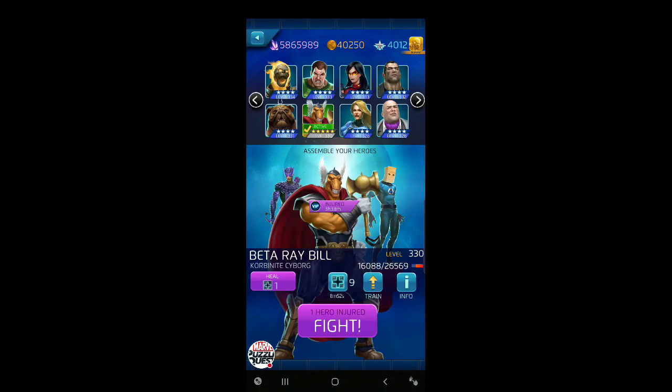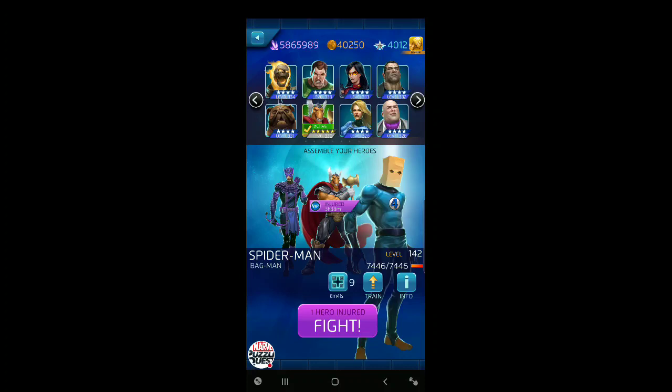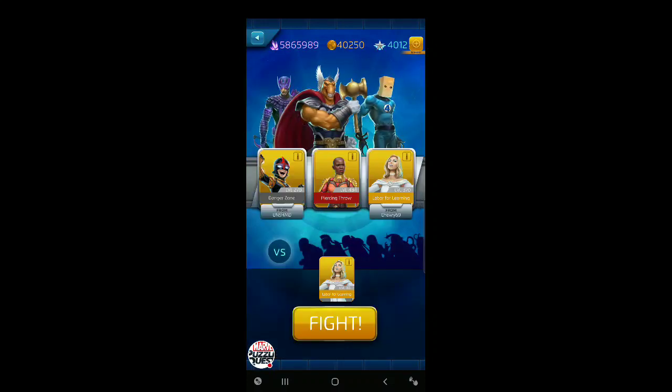We'll run through one of the easier nodes with Two-Star Bullseye, because he'll be making protectiles anytime either team matches purple, and we'll bring along Bagman for fun. Then we're going to play Worthy Captain America in the Behemoth Burrito node and try to get the most out of his abilities — play him as intended instead of using Five-Star Hawkeye like you see a lot out there. Then we're going to do the Taco Vault. It's the last day and I've got a hundred plus tokens. Let's jump into it.